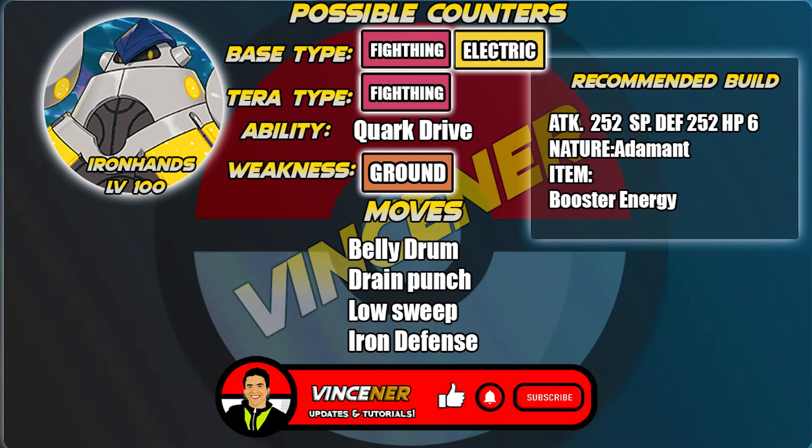The fourth counter is Iron Hands — a great Pokemon that deals great damage by executing Belly Drum. Its only weakness from Blastoise is a ground-type move. For moves: Belly Drum to maximize Attack, Drain Punch for Fighting STAB and HP recovery, Low Sweep for a secondary STAB move, and Iron Defense just in case Blastoise has a powerful physical attack.